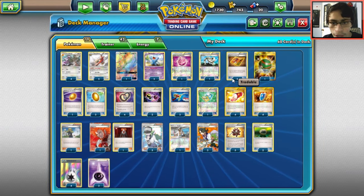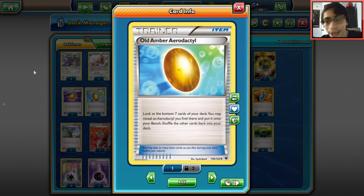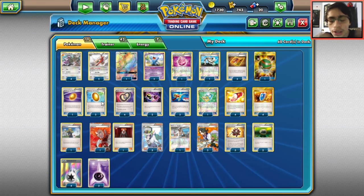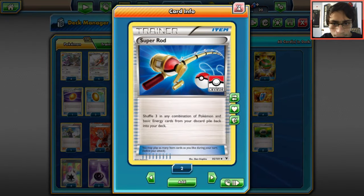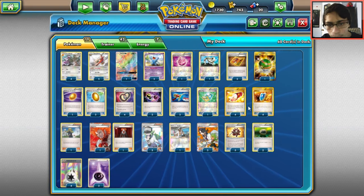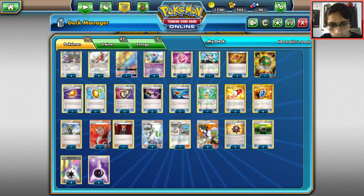You've got Eco Arm to reuse your Bursting Balloons, three Fossil Excavation Kits to use your fossils, and you play Old Amber Aerodactyl — this is how you get your Aerodactyls in play, not Omanyte. With Fossil Excavation Kit and Puzzle of Time, you keep getting those Old Amber Aerodactyls. You also have Special Charge to get DCEs back, two Super Rods to recover Aerodactyls, and one Town Map to see which Aerodactyls are prized.